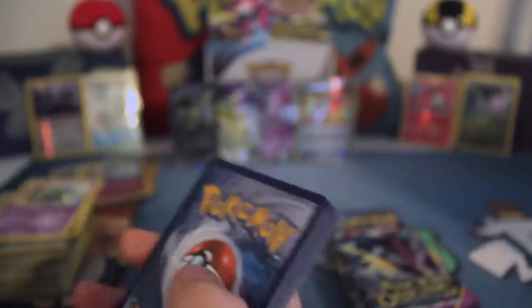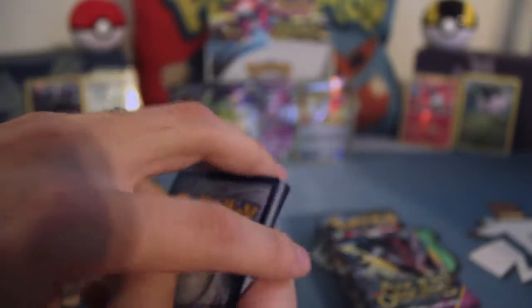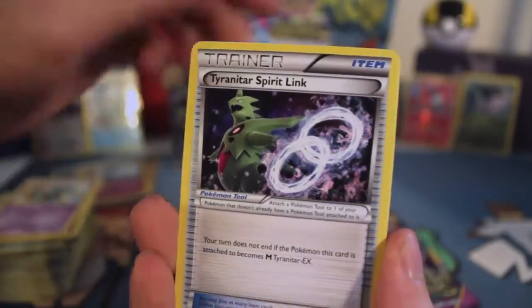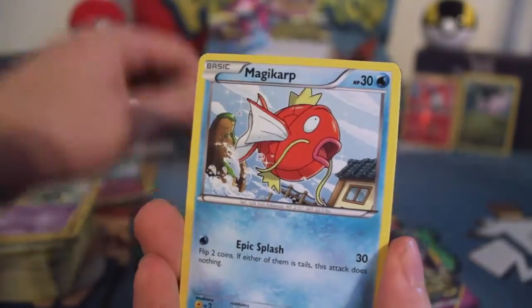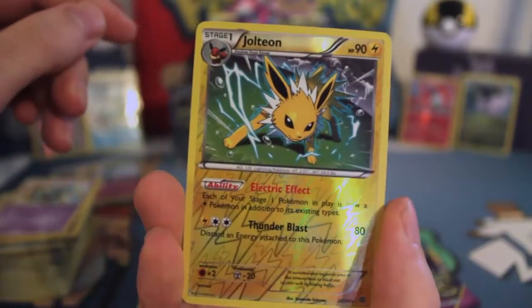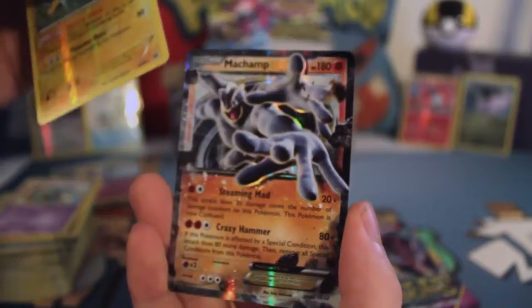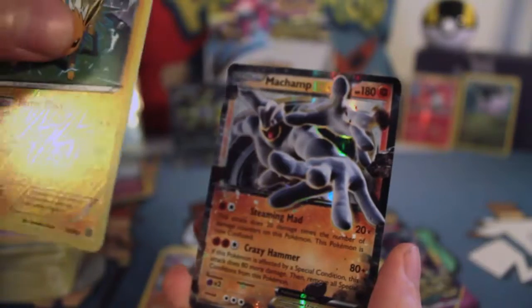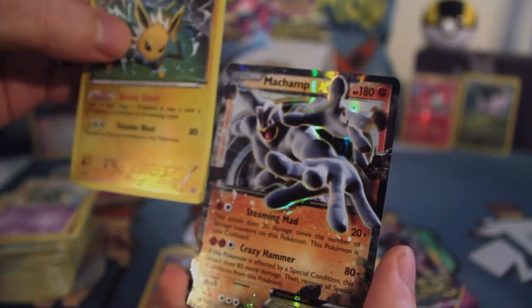Next pack. It's raining outside. Eco Arm, Blossom, Tyranitar Spirit Link, Persian, Magikarp, Larvesta, Spinarak, Golett, Reverse Jolteon, and the regular Muncie EX. Jolteon is a Rare — sweet! Another reverse wow. I am so hooked on booster boxes now.